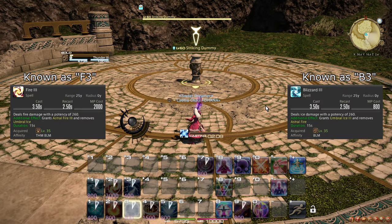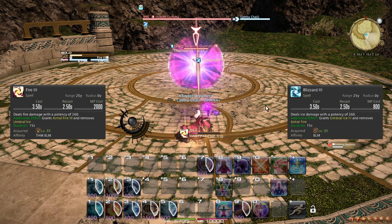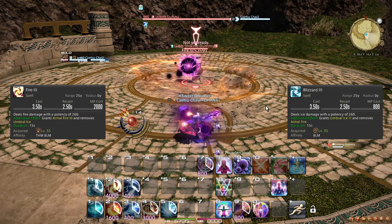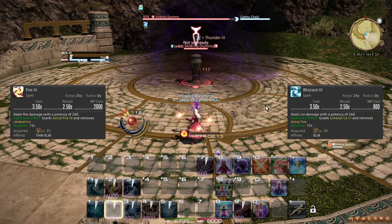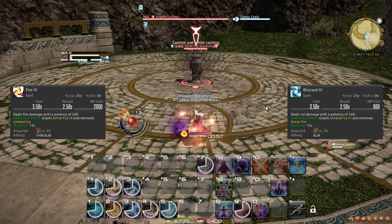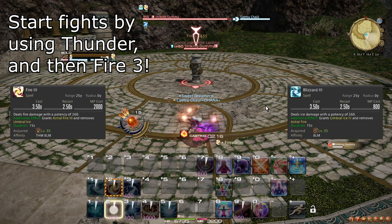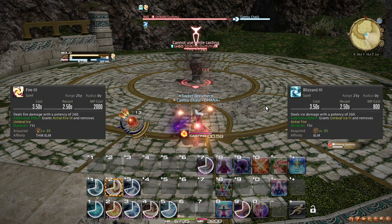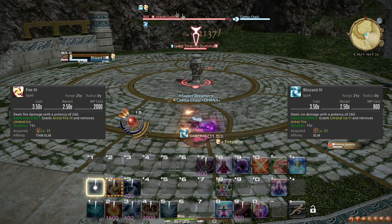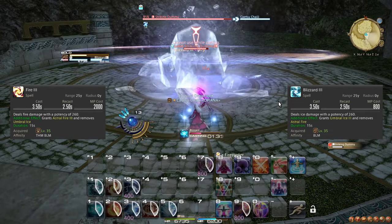You also learn Blizzard 3 and Fire 3, which both have significantly higher cast times and MP costs than Blizzard 1 and Fire 1, without the damage to compensate. Their main purpose is to instantly switch you to Stage 3 of Umbral Ice or Astral Fire. Their long cast times are a non-issue due to the Stage 3 bonus of halving the cast time of the opposite element. Blizzard 3 and Fire 3 should only be used to switch state and are not worth casting otherwise.